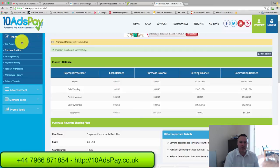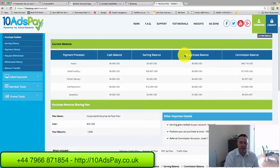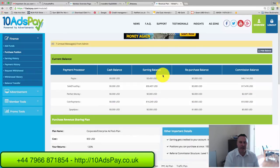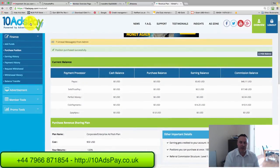That's been purchased successfully. I've also got $50 here in SolidTrustPay and $17 in the commission balance. I scroll down, change to SolidTrustPay, put in one ad pack, click on the terms — and that SolidTrustPay payment goes into the earning balance. Click on earning balance, click Pay Now, and that's another position purchased.